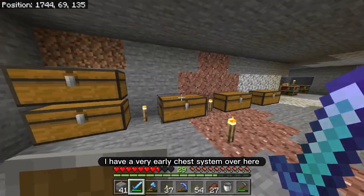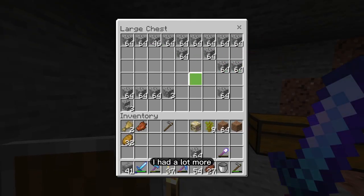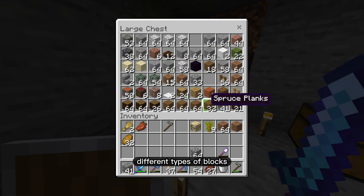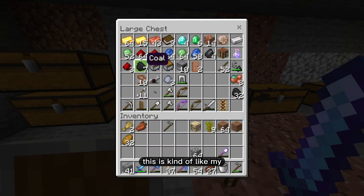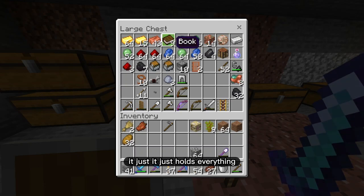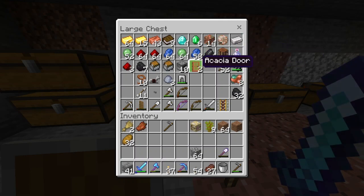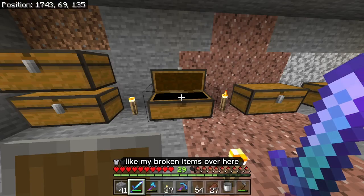I have a very early chest system over here. In this top chest, I have just a bunch of cobblestone — I had a lot, so it needed its own chest. This is the blocks chest with wood, different types of blocks, different kinds of woods, and some fences. This is kind of my junk chest — it holds everything: my ores, lapis, slime balls, flint, my nautilus shell. Just the random items you end up collecting, and all my broken items over here.